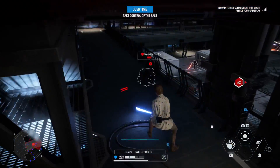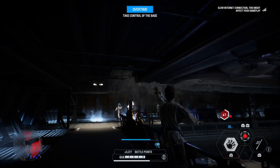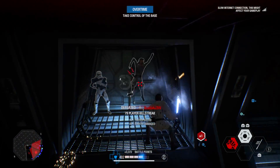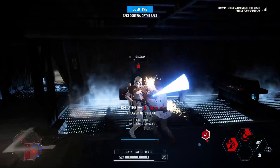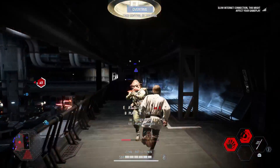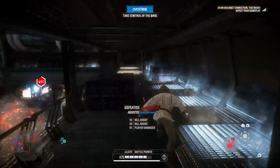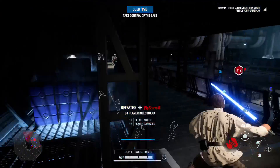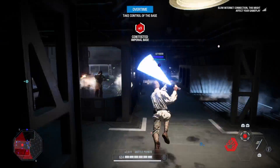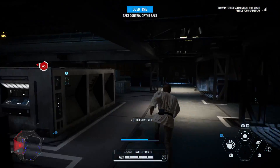Tip three: the Rush to Repulse combo is excellent against block spammers in HvV. If someone like Darth Vader is holding block, use Rush to get behind them and immediately follow with Repulse to knock them off their feet — opening the opportunity for teammates to attack while he's down. Tip four: Force Push into a jump swing can catch an enemy off guard as they stand up. Jumping into the Force Push carries you forward, so use that momentum to jump and swing as the enemy rises before their block is ready.